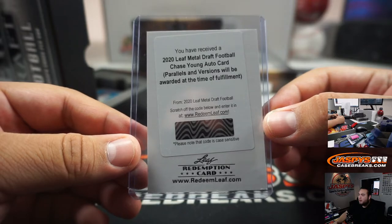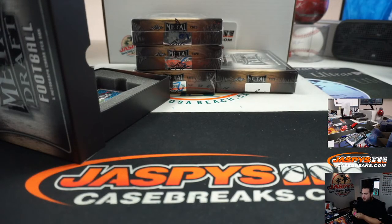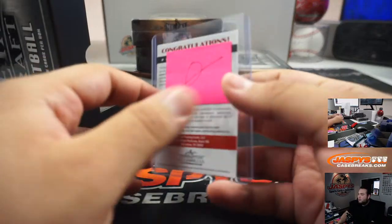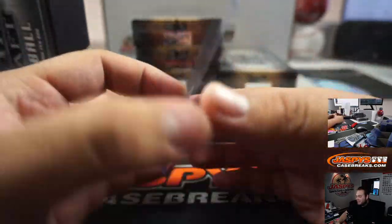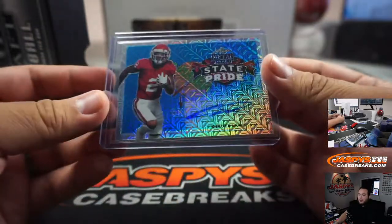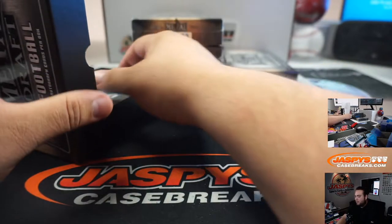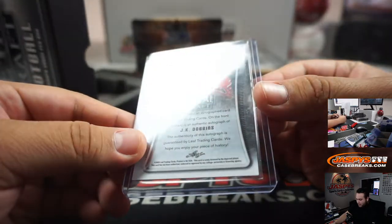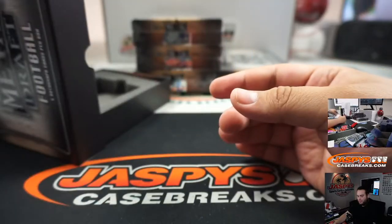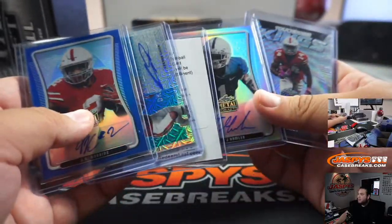Parallels and variations will be awarded at the time of fulfillment, so we don't know if this will be a numbered card or not — but there you go, at least number 2 overall pick. And we got — ooh, what a box — CeeDee Lamb State Pride, 32 out of 40, spot 2 going to Derek. Last spot mojo — JK Dobbins! This is a great box, all studs right there. No quarterbacks, but a great box.